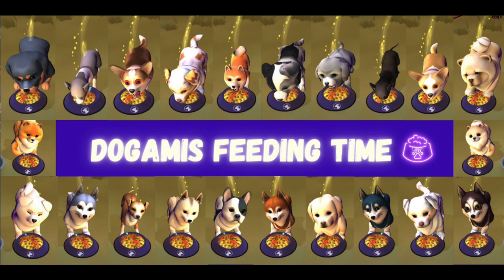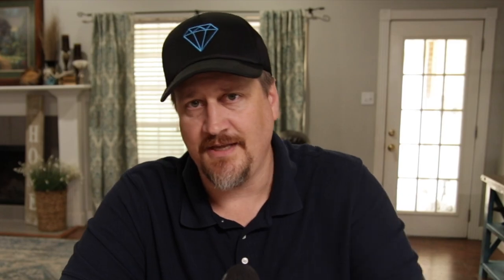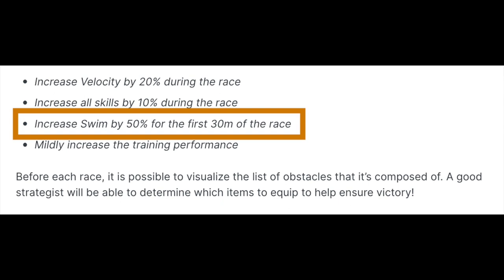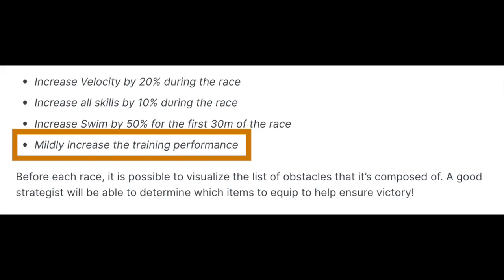Those are the three activities, but there are a couple of other elements that will help you in races: consumables and relics. You'll need to know which consumables and relics to equip based on the obstacles you'll face. Four examples of effects are provided: increase velocity by 20% during the race, increase all skills by 10%, increase speed by 50% for the first 30 meters of the race, and mildly increased training performance. So these can be used in basic training as well, not just races. If a race has many obstacle types, the all-skills boost may be most helpful, while a flat sprint might favor the 20% velocity boost.